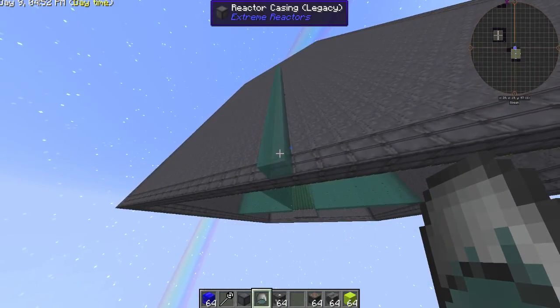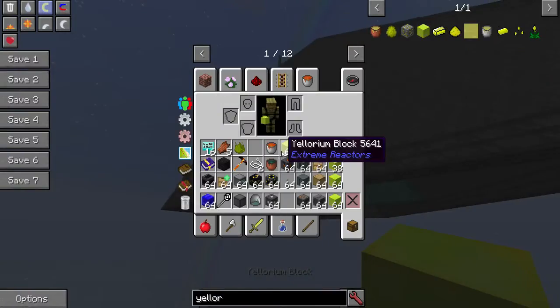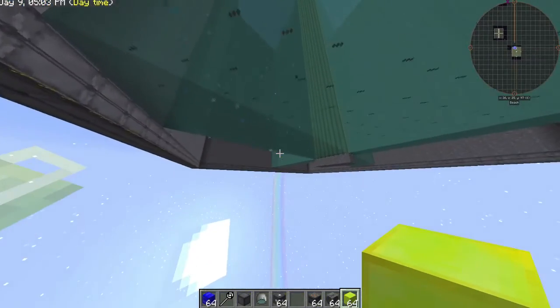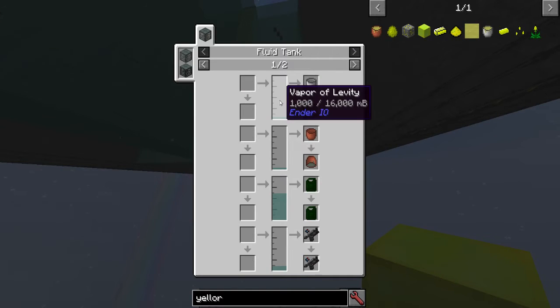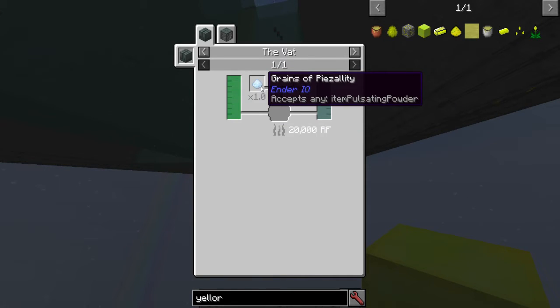Also, this liquid when you place it down, it rises. So you need to keep that in mind — you have to place it at the bottom and it rises to the top. That means you're going to use many, many more buckets for this.